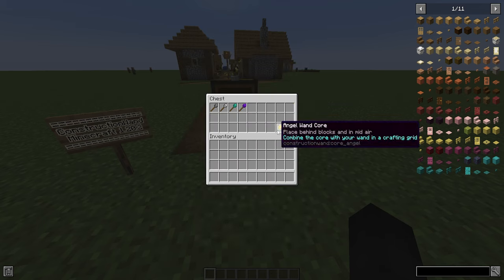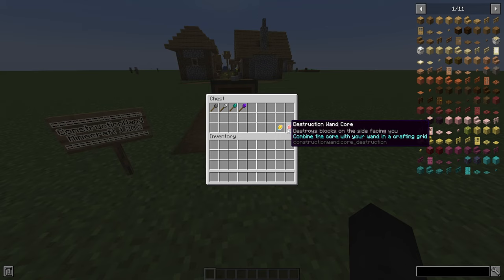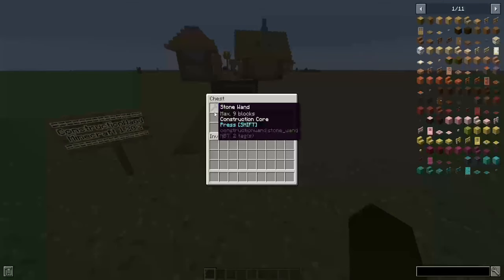There are two other upgrades as well: the angel wand core and the destruction wand core. The angel wand core allows you to place blocks in the air or behind you, and the destruction wand core allows you to destroy blocks on the side facing you. You'll see what both of those mean when I start showing off the wands.